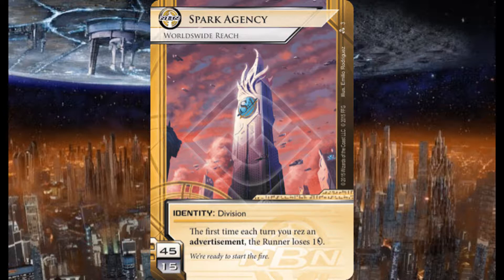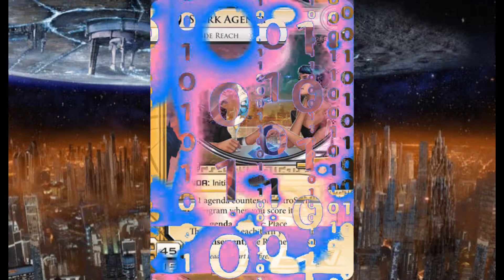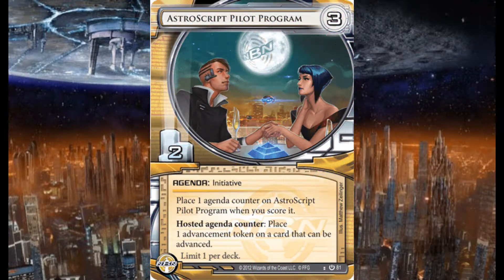Of course, when you're running something that requires you to rez advertisements, you need to have advertisements — but I'll get into that in a minute. First, let's look at our agenda suite. For this particular deck I am running 13 agendas. This is kind of a fast advance deck in a way.